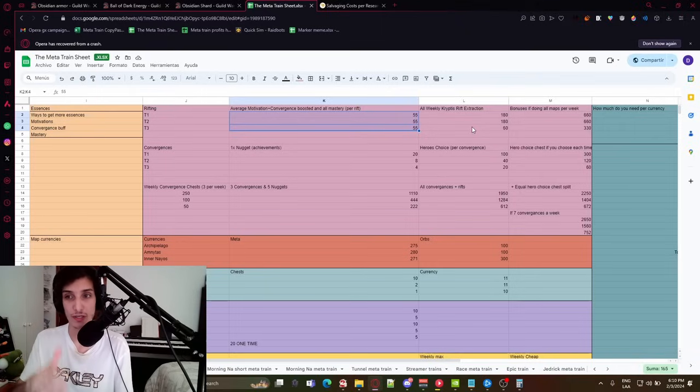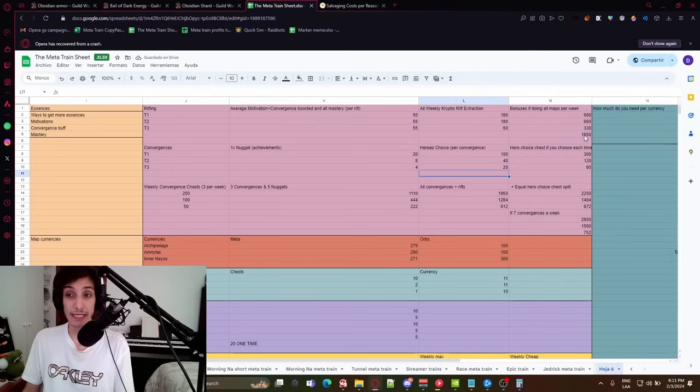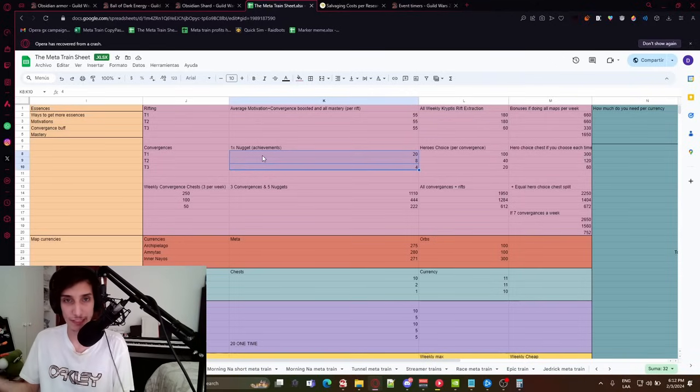If you do two Tier 1, two Tier 2, and one Tier 3 rift, you get 660 Tier 1, 660 Tier 2, and 330 Tier 3. In total, 1,650 essences that you can divide however you want. Convergences give a lot because of a weekly achievement happening three times a week — you get 250 and 150 respectively. If you do three convergences a week and complete the nugget achievements by killing cryptus inside them, you'll get around five nuggets. That translates to roughly 1,100 Tier 1, 444 Tier 2, and 322 Tier 3 per week. Combined with rifts: 1,950 Tier 1, 1,284 Tier 2, and 612 Tier 3 weekly.